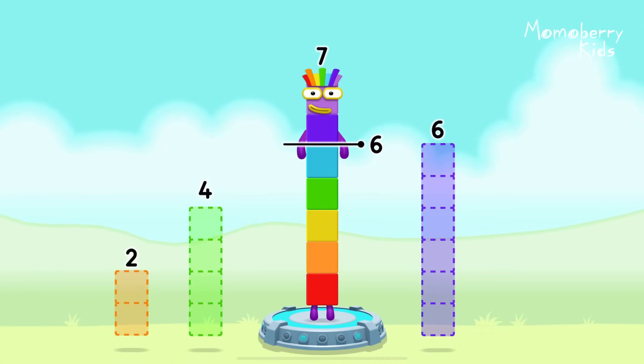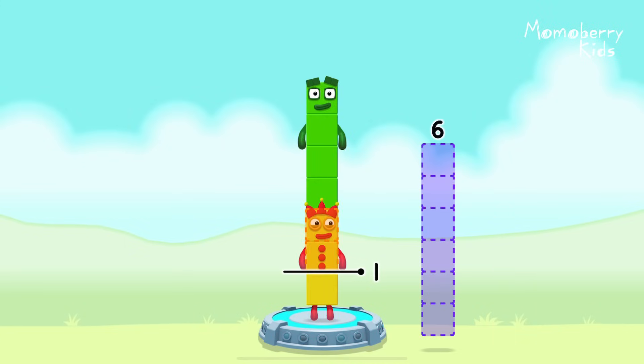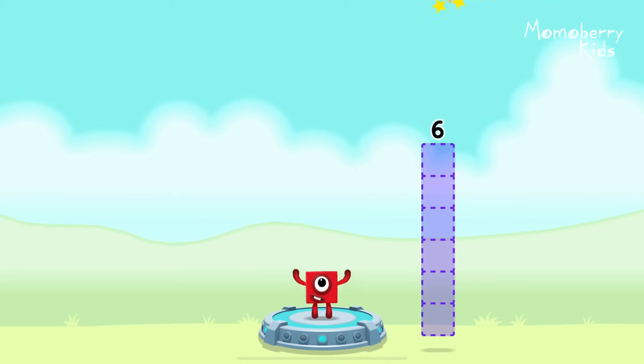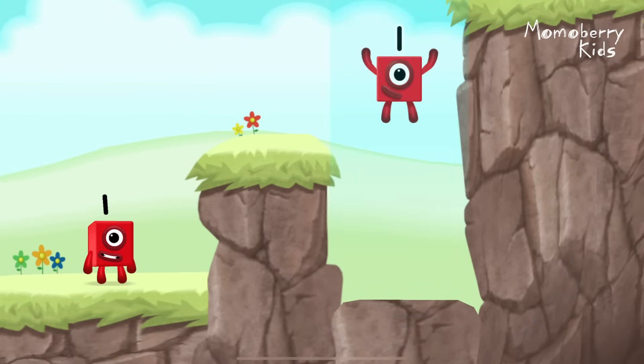Take number blocks away from 7 to leave 1. Drag along into the middle to take number blocks — that's right! 7 minus 4 minus 2 equals 1. Great.